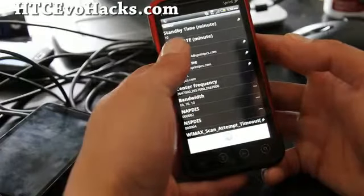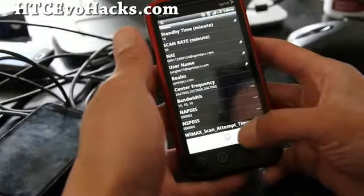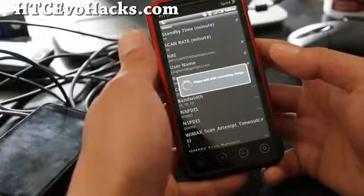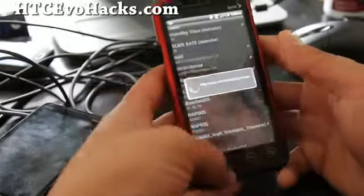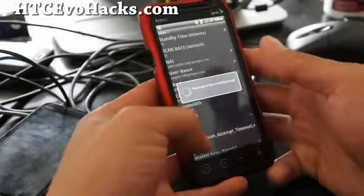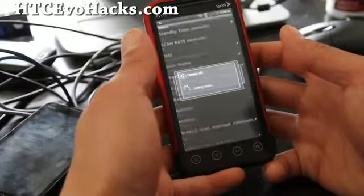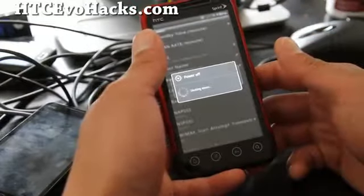Then tap Menu, select Commit Modifications, and this should get us onto 4G much quicker. I don't actually get great 4G signal here but I do get it, so we'll see. Oh — it's going to reboot by the way.